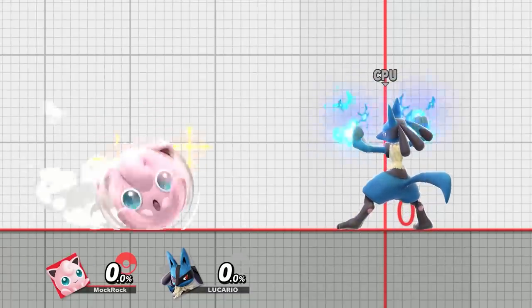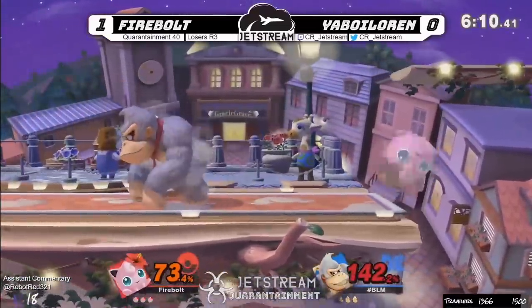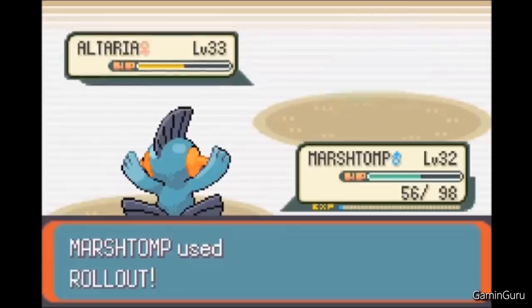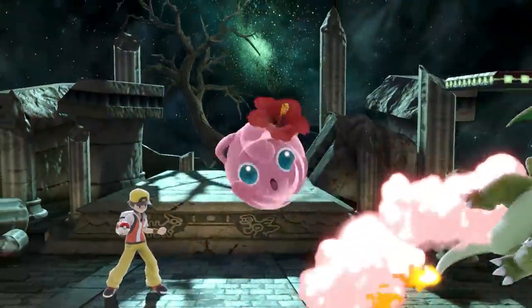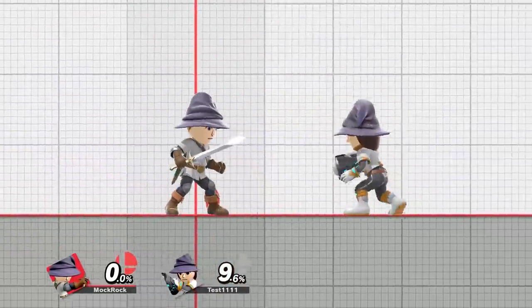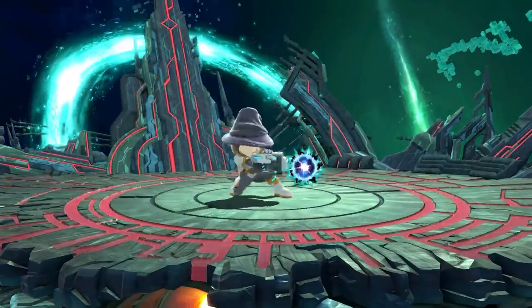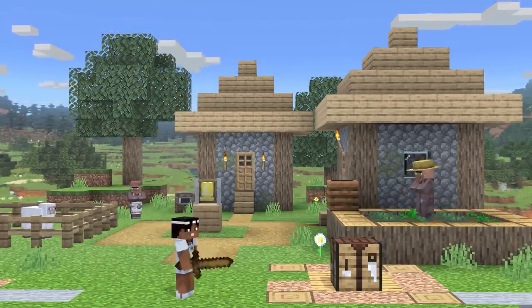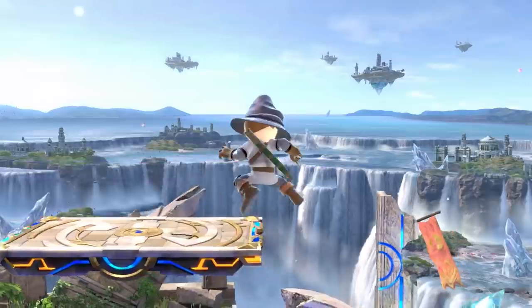Neutral special goes to Jigglypuff's Rollout. Special moves are usually given a lot of care and attention to detail, whereas Rollout has barely been touched since it first appeared on the GameCube, and its age is definitely starting to show. It's an extremely generic move that makes no serious attempt to pay homage to the Pokémon games, leaning on stock Smash particle effects, and overall just has no spark behind it. Her face is dead the entire time, and she doesn't even have an interesting collision animation. Side special is taken by Mii Swordfighter's Gale Stab. The Miis are loaded with generic moves across their kits — it's intentional — but my god, this move is boring. Seriously, there's just nothing going on here.